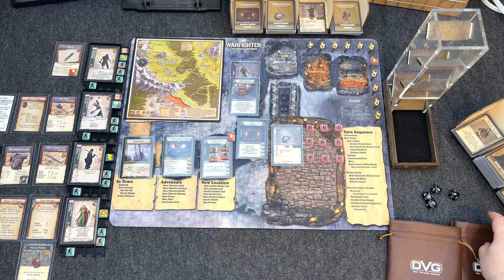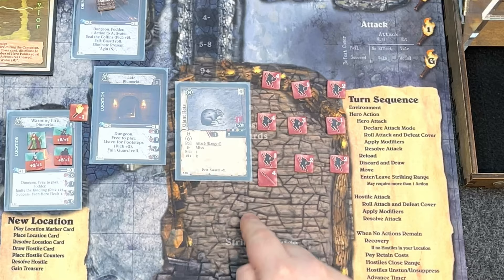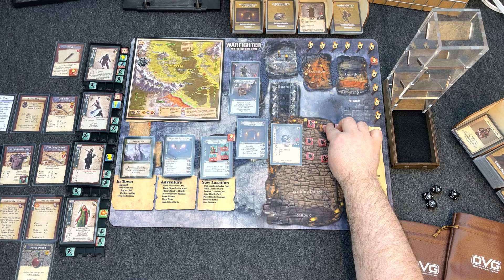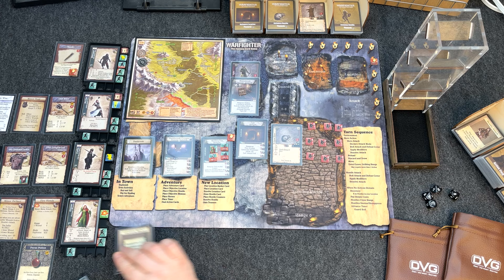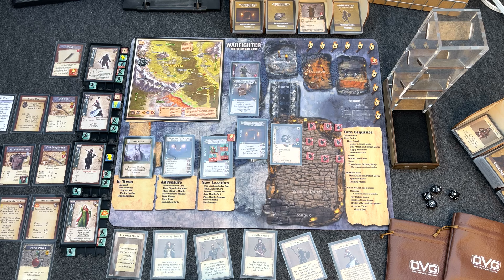We're not ready to engage the Giant Rats just yet. Eleanor the wizard will spend an action to discard and draw up to her full hand size of six — she currently has no hand, so she draws six new cards. Meanwhile the location marker drawn earlier isn't useless — it can still be spent as needed.